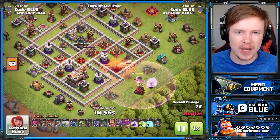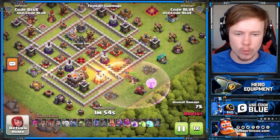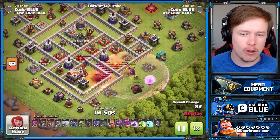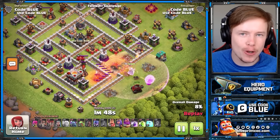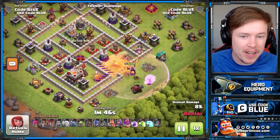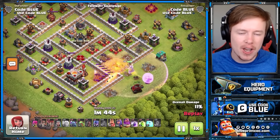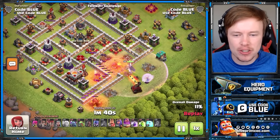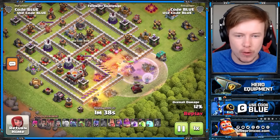I've put down two Earthquake spells here — I'll talk about that in a minute. Regarding the Flame Flinger alongside your Warden Walk: if you don't have the ability to get donated a Flame Flinger and you don't have the raid medals, you don't really need a siege machine. It's Town Hall 11, you can make do without it. I just figured I'd put the Flame Flinger in for this video.